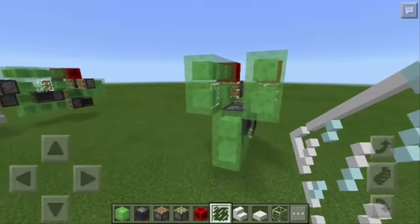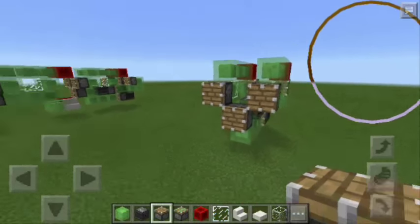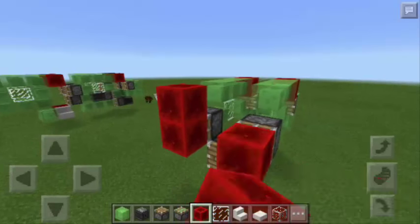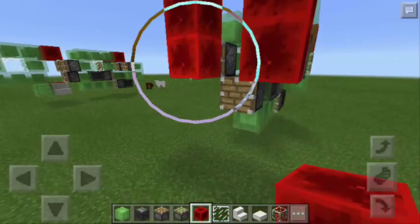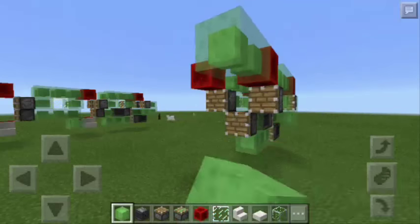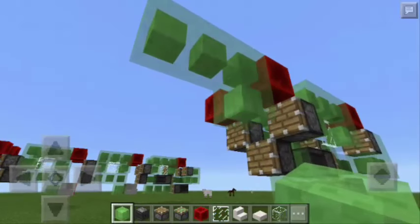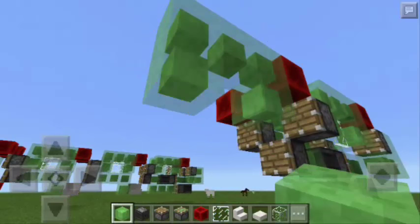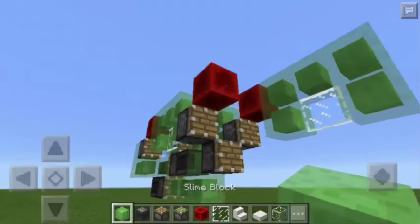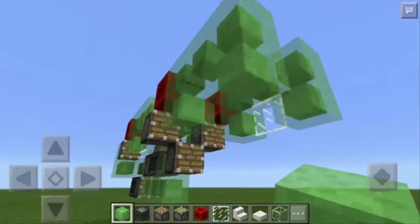Now let's make the rail cars. We're going to put here 3 pistons and 4 redstone blocks here. Now let's remove the 2 blocks of redstone. And then we're going to add another window here. So again, there should be 5 slime blocks and a glass pane. Basically, we just need to repeat the same pattern for most parts of this tutorial.